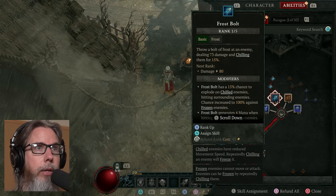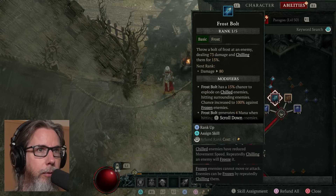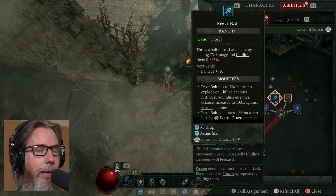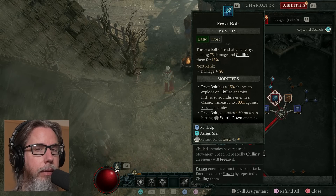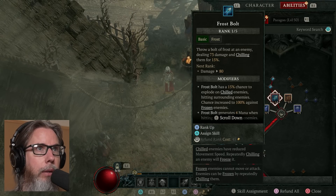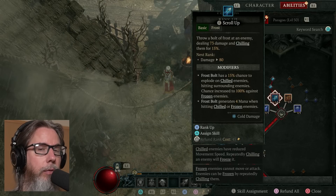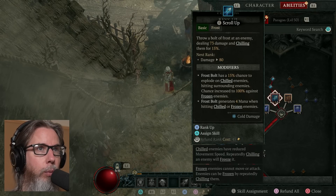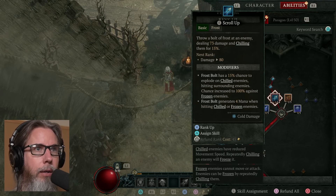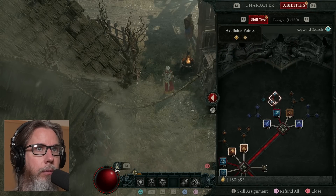Modifiers — and in case you didn't know, chilling: the very bottom it says chilled enemies have reduced movement speed. Repeatedly chilling an enemy will freeze it. Frozen enemies cannot move or attack. Enemies can be frozen by repeatedly chilling them. The modifiers to the Frost Bolt: it has a 15% chance to explode on chilled enemies, hitting surrounding enemies; chance increased to 100% against frozen enemies. And Frost Bolt generates 4 mana when hitting chilled or frozen enemies. These are the modifiers that I just read off.